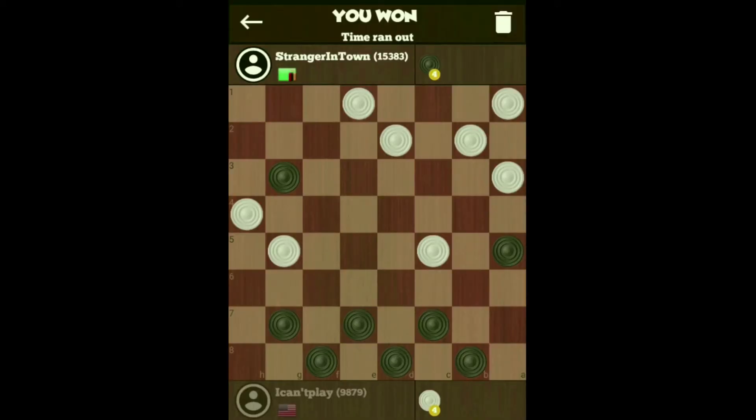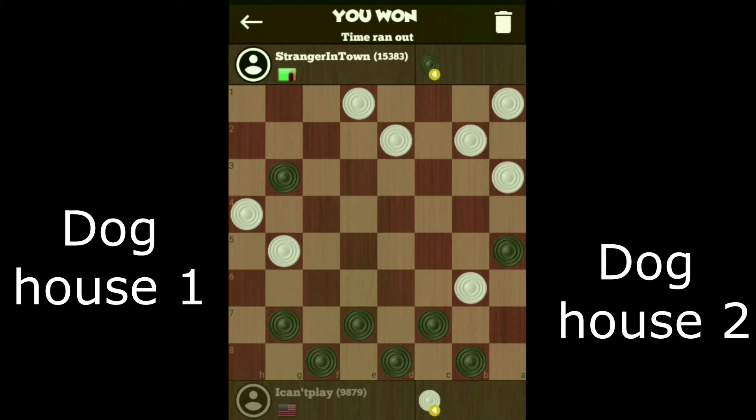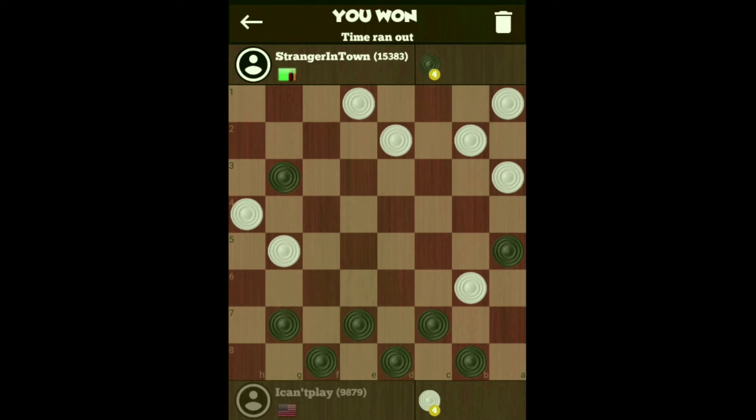The third secret or strategy is to force your opponent's checker to the dog houses. There are two dog houses, one on the left and one on the right. They're called dog houses because it makes it very difficult for your opponent to use that checker. Now, this is actually a trap set up by my opponent, Strange in Town — he did that on purpose. I've fallen for this trap before, but if I move my checker there, he's going to get a three shot. So all you do is make a waiting move until he's forced to go into the second dog house. And I did eventually win the game.